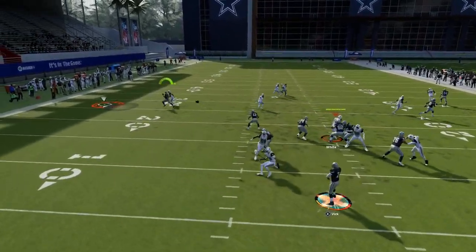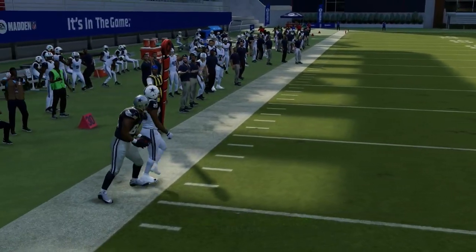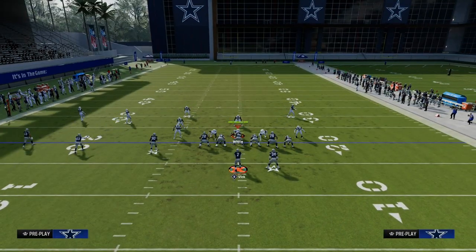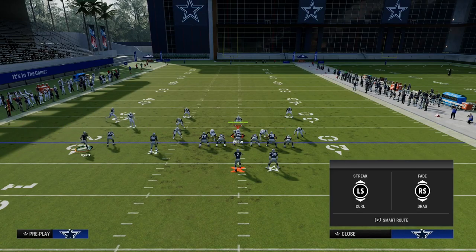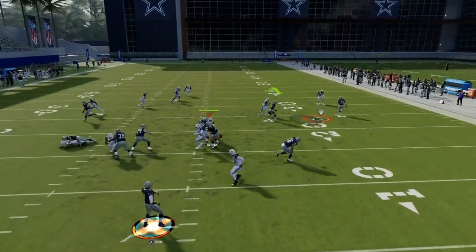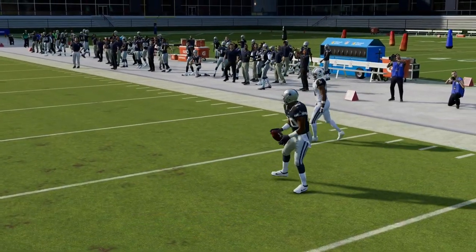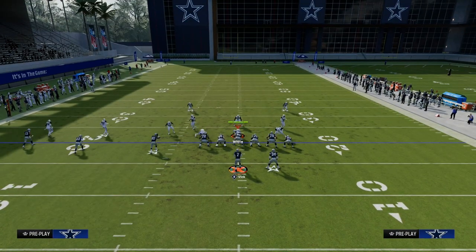From a user perspective, we have to climb with our user to go take the post route. What that leaves is these underneath drag routes to attack man coverage. Here's the tight end, and he's going to attack man coverage to the sideline over the middle. Your inside trips receiver is also really effective for attacking this, especially against the send 5. So you've got your running back quick, your two drag routes late, and your post route.